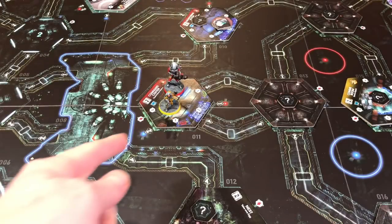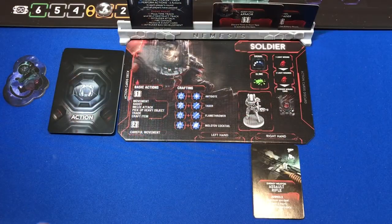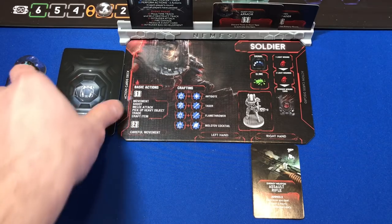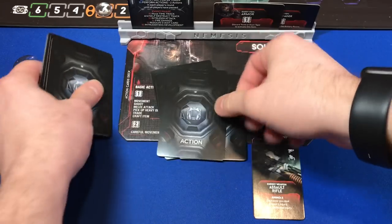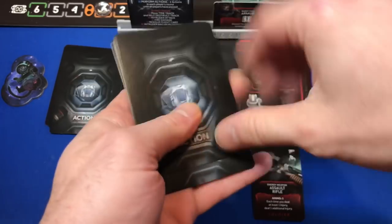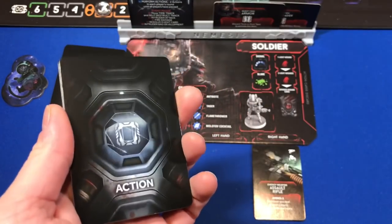Now that our guys are on the board, we're going to go ahead and start our first round. The player phase is the first to go, and at the beginning of it we're going to draw five cards. The beginning of these turns are going to seem a little long because I'll be going through what these cards are and explanations of the rules. But as we move forward, it should move a little bit faster.